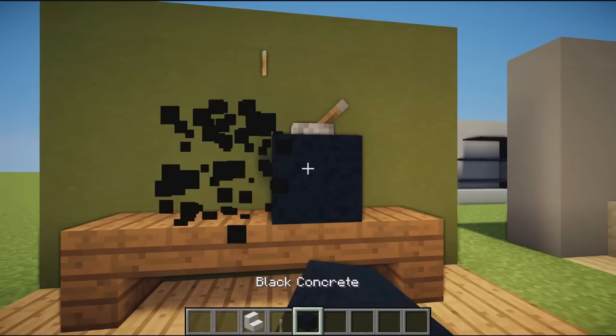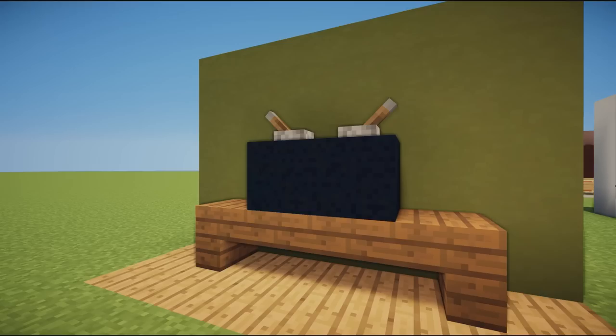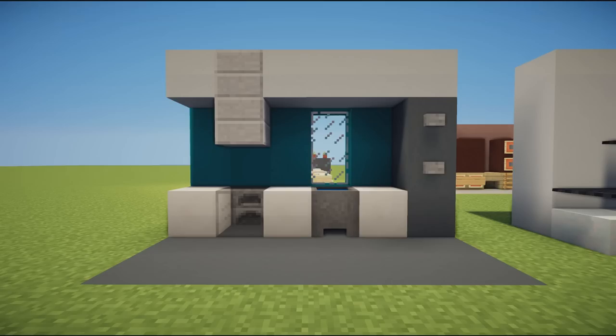We then have an old TV — black concrete with levers. You place them in the center, flick one way and the other way, and they look like the little aerials that TVs used to have to get their signal. Back in the day people had to have those — it was the technology at the time, but we don't need them anymore.